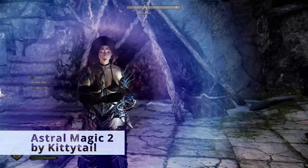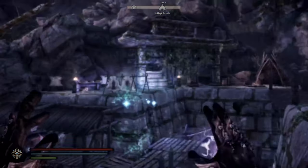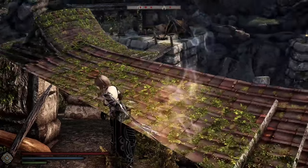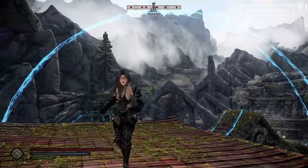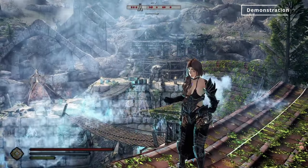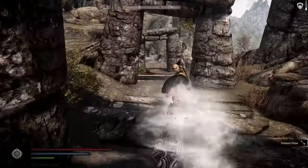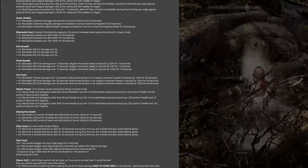Astral Magic 2 is another magic mod to check out. And there's also a shout overhaul mod — it will update all of the shouts that are part of vanilla and make them different. The full list is on the mod page. My favorite is the Whirlwind Sprint.